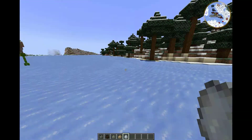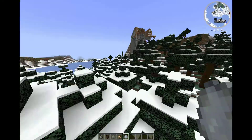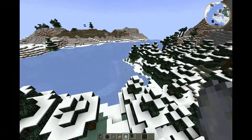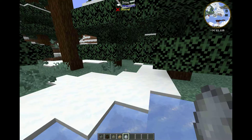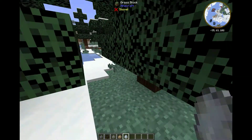When I spawned in the world, there was a Snowy Creeper around — if you can see that on the map. He's here somewhere; I think he might be underground. Here he is, spawned naturally. Didn't have to do anything like that.